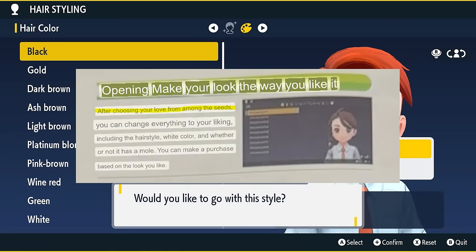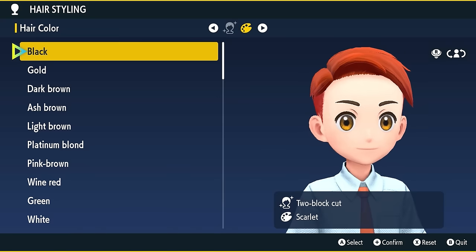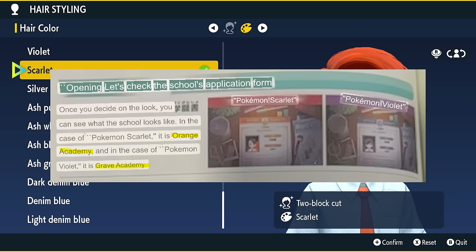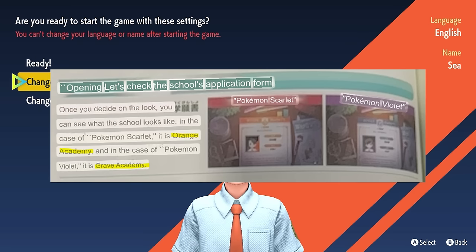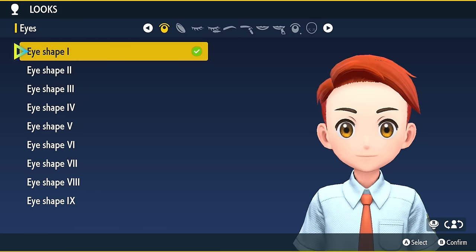First the guide tells us to customize our trainer by choosing our look from among the options. Since we're playing Scarlet version I give our character Scarlet hair, then the guide tells us how in Scarlet version we go to Orange Academy and in Violet version we go to Grape Academy. The translations messed up the terminology for Violet version a lot more, as sometimes it was Grave Academy or Grape Academy, and sometimes it was Violet version or Biolet version.